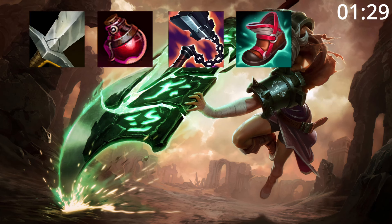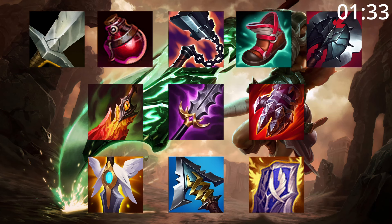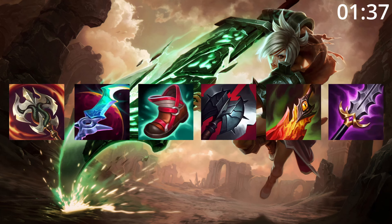For build orders, start Longsword and Three Pots into Goredrinker, Tier 2 Boots, and Black Cleaver. After this, Death's Dance, Maw, and Sterak's are all great pickups before finishing your build with any of these. However, if you're going to be mainly split pushing and dueling, you can go for a Ravenous Hydra into Eclipse build.